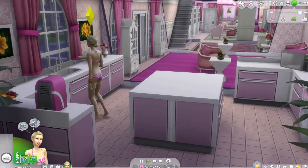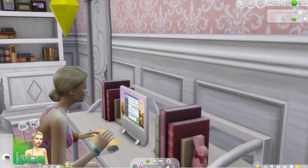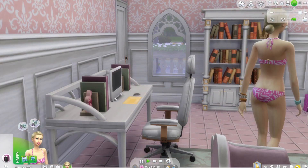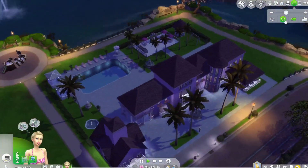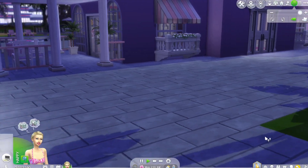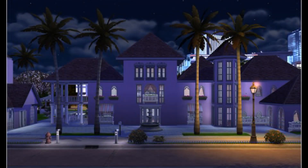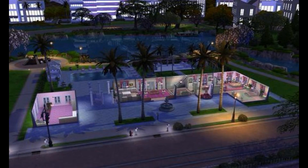Anyways, this is my build and I'm really happy with how it turned out. I would love to change out the non-pink pictures in the kitchen, but what can you do when you don't have very many items in your game yet? I think it turned out really good in the end. I hope you really liked this video — thank you for joining me, I hope you have a good day. If you have any suggestions for builds you want me to try, you can comment below!